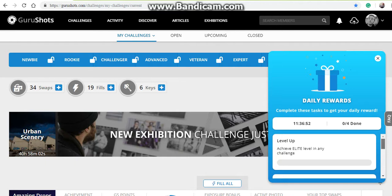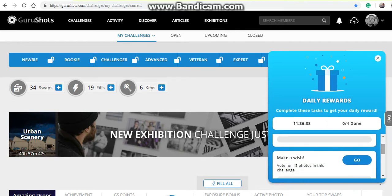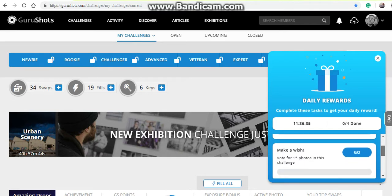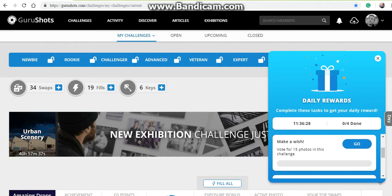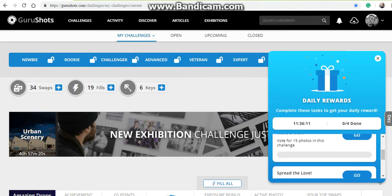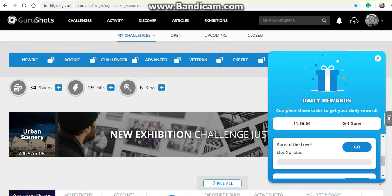I'm guessing there are four tasks every day to complete. You have to complete all four so when it's done it'll fill. 'Make a wish' — vote for 15 photos in this challenge. That was the same as yesterday, only it said vote for 10. You just click on it and it'll take you to the make a wish challenge, then you vote 15 times. I vote more than that anyway, just in case they catch on that you're only doing it for a challenge.